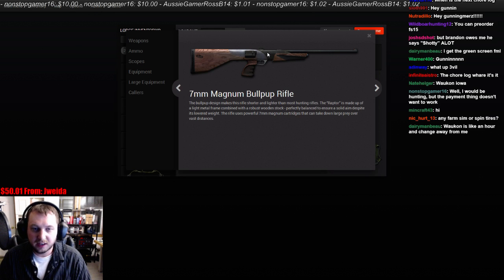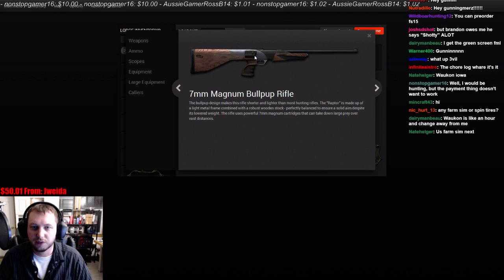If you ignore the fact that it's a Bullpup — and these do exist in real life, but they're very uncommon — a lightweight compact 7mm is not a good idea. That would rip your shoulder off. You want a heavy gun, especially without a muzzle brake. This is the shoulder buster. But with that being aside, this thing is super fast and super powerful, and everybody that has it loves it.